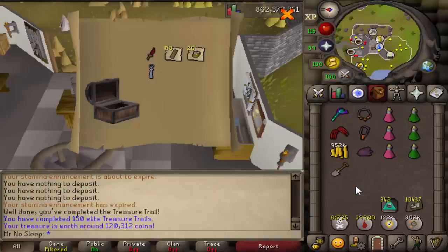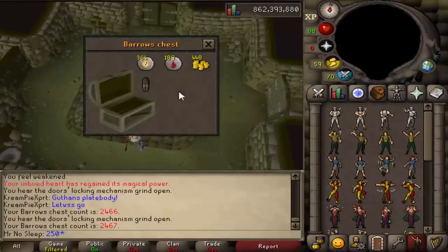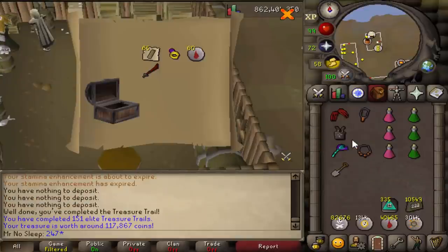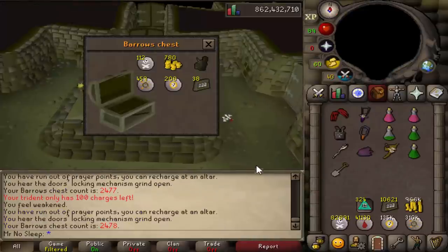Here we are at over 700 Barrows chests completed, and we did end up finishing the Torag set as our third set overall, receiving the Torag's helmet last — pretty good considering we got some placeholder legs as well as placeholder bodies. I was seeing a lot of elite clues, and I touched on this before: if you ever want to get Elites, Barrows is definitely the place to be. When you're not getting an item, you're at least making 500k an hour just from the runes, and I believe that's after the cost of supplies — averaging about 10 to 12 chests per hour.